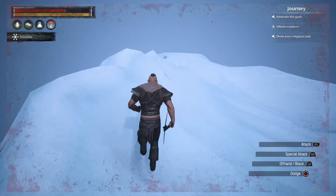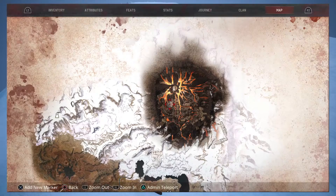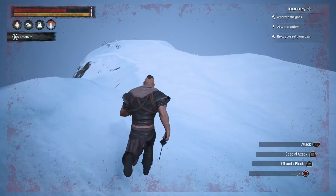Essentially what you need to do is come all the way up to the frozen wastes in the north east section of the map. You can see we're currently up here — pretty much along this ridge line is where you will find black ice.